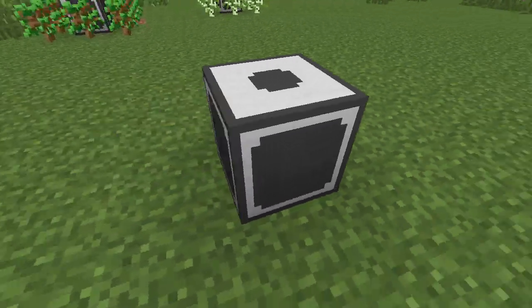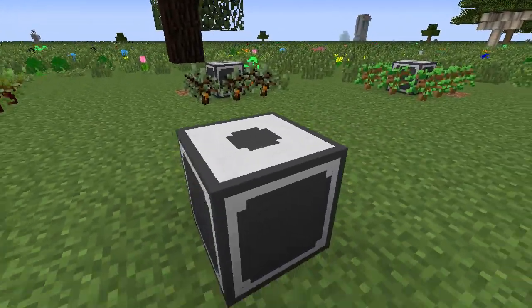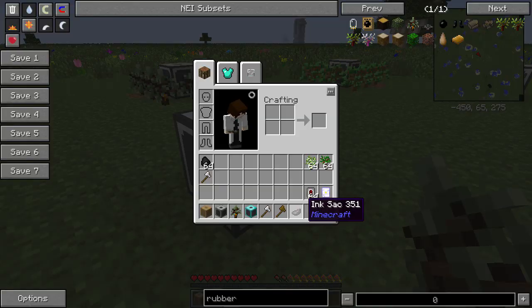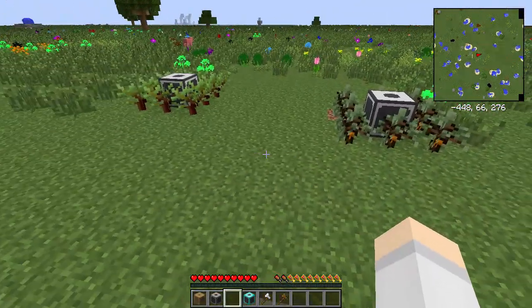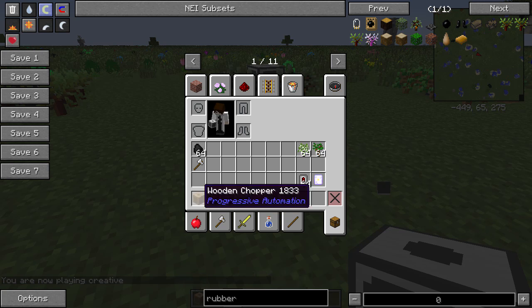Welcome to the how-to video on how to use the Chopper from Progressive Automation. The chopper is pretty good — it can chop and plant saplings, most types of saplings.